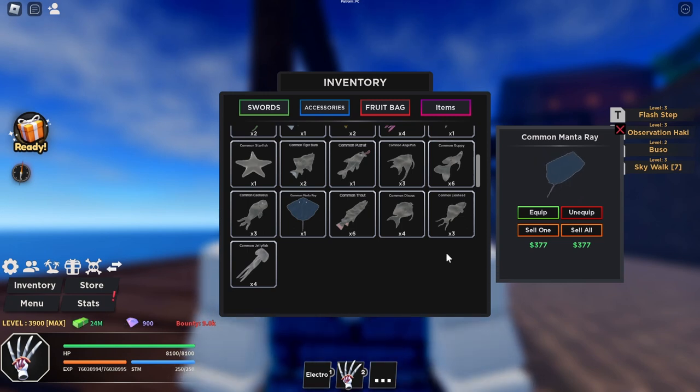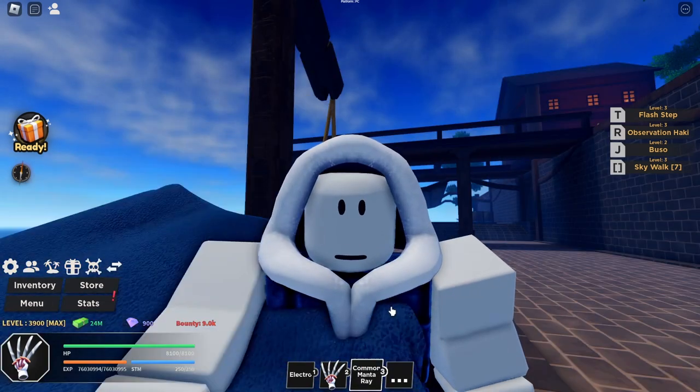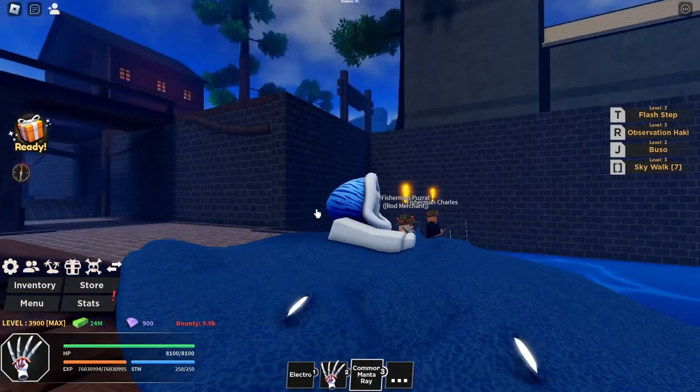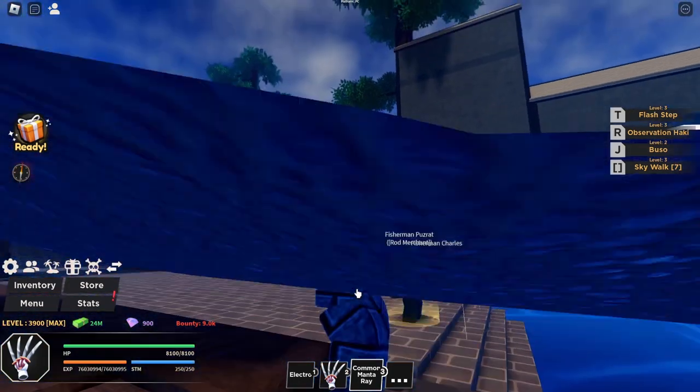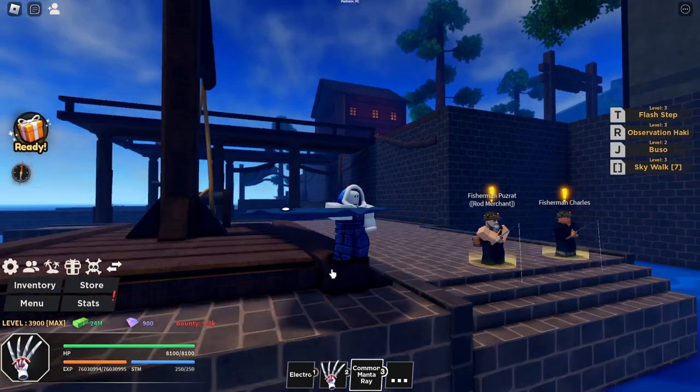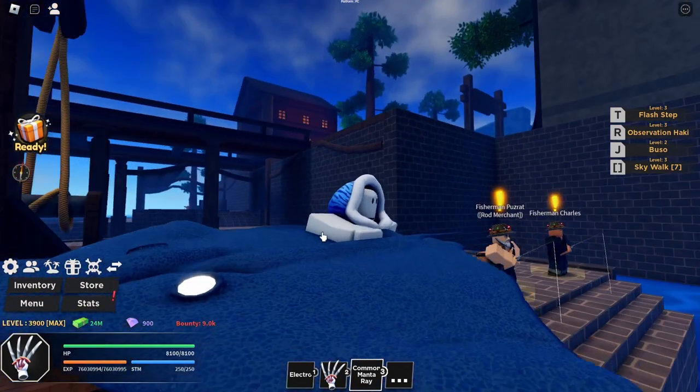That's the same amount as the fish we caught in the previous video. If I go ahead and equip it, this is what a manta ray looks like. It has its own texture, which is good — it's not like those common textures that look pretty bland. This one actually looks like a real manta ray.